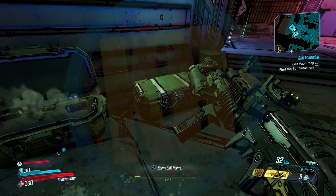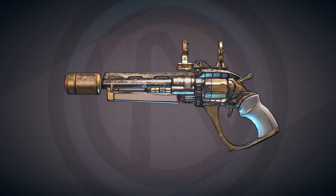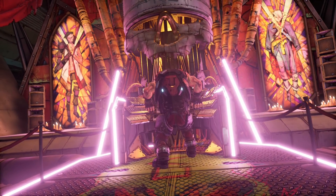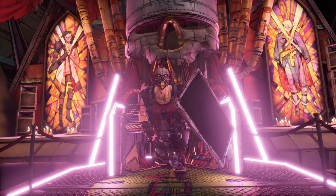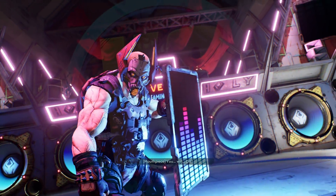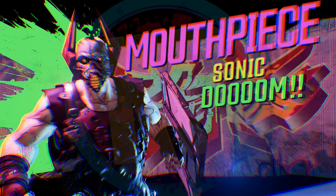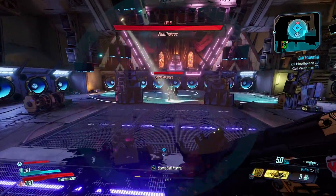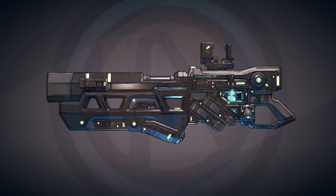Now let's look at the Borderlands 3 items. First is a Jakobs pistol called the Marshall, and I believe the prefix is 'Daisy' — it might just be called the Daisy Marshall. I don't believe this is a unique or legendary; I'm pretty sure it's either a blue or purple rarity. Bear in mind I hadn't seen it on the site when recording, so I'm not entirely certain, but having BL3 loot ready before launch is still pretty awesome.